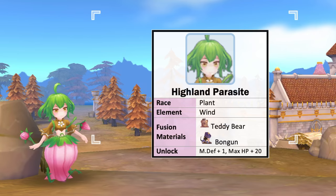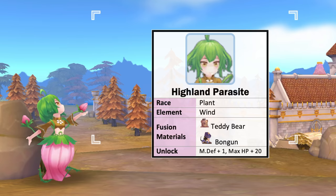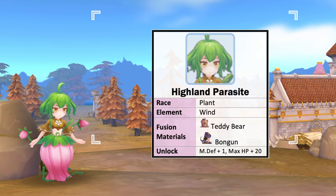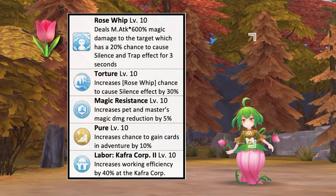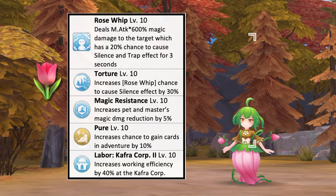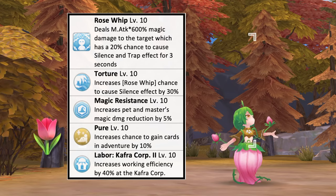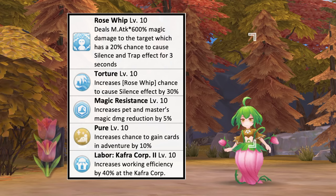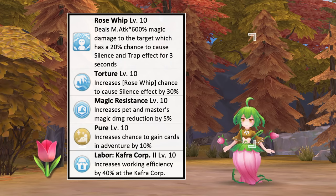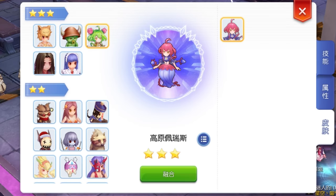Last for the 3-star pets is the Highland Parasite, which is a plant race and wind element. The fusion materials needed are a level 10 Teddy Bear and level 10 Bongun. Unlocking this pet gives plus 1 MDEF and plus 20 max HP. Its offensive skill Rose Whip deals magic damage to a target that has a 20% chance to cause silence and trap effects for 3 seconds. It has a passive skill that increases Rose Whip's chance to inflict the silence state by 30%. Having this pet by your side will increase your magic damage reduction by 5%. Sending the Highland Parasite to pet adventure increases the chance of getting a card in adventure by 10% at max skill level. As for pet labor, it is best to assign her to the Kafra Corporation for plus 40% working efficiency. This is how a Highland Parasite with level 10 intimacy will look like.